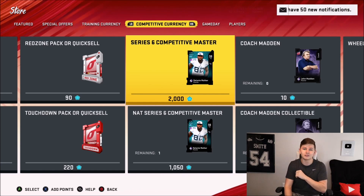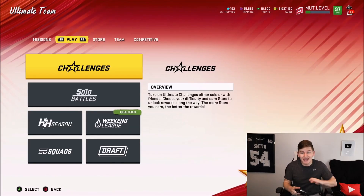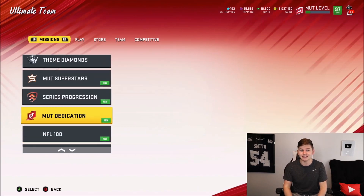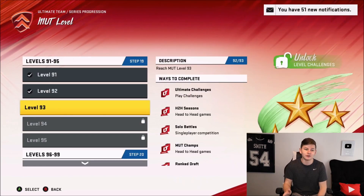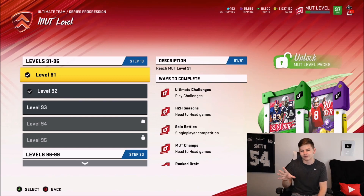Let me go over now what to do first with Series 6. The very first thing I think anyone should be doing when it comes to the new Series update is definitely working on your Mutt Level. You guys are already up to Mutt Level 92. If we take a look at the Series Progression and go to the Mutt Level, you guys can see everything that you get.